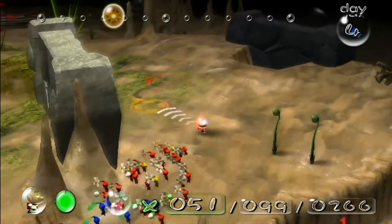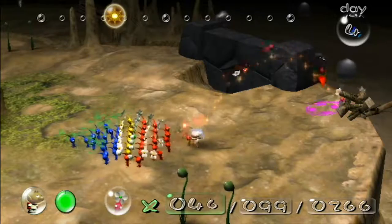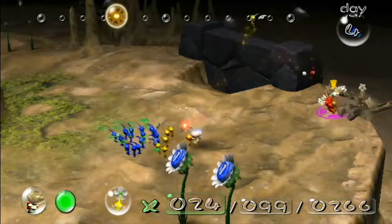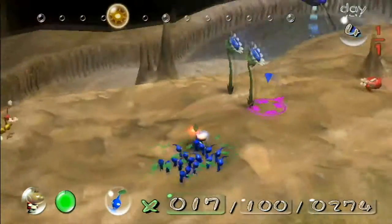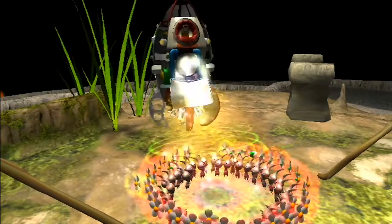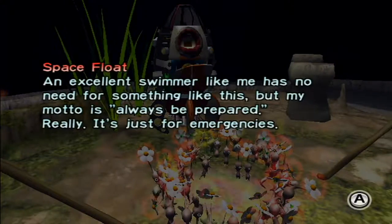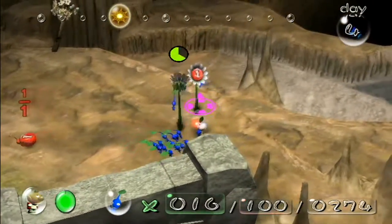There's also a lot of Bomb Rock walls around here. Frankly, it's not worth breaking them down because it takes way too long to get the Bomb Rocks to do so, for minimal reward. So I'm just gonna throw as many Pikmin as I can at that so they can build that stick out, climb across it, and get a ship part. I want to break down these Pellet Posies for Blue Pikmin.